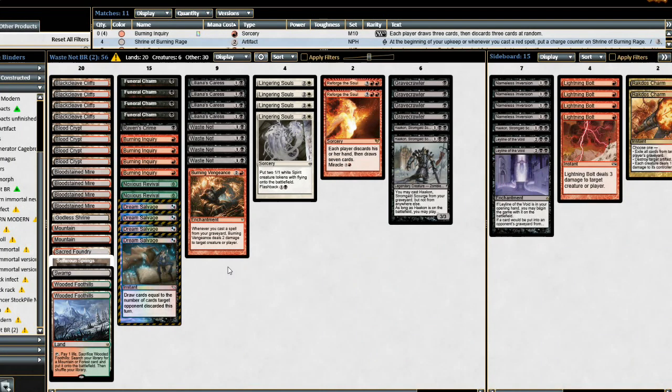Hi, this is Kevin with roguedeckbuilder.com with one more brew with Dark Deal in Modern. This is the one that's been testing the best. I tried the whole storm combo and it just didn't seem to be working out as planned — I get stuck so many games with just a bunch of ramp and nothing to really cast. So this is going to be a version using four Waste Knots and four Liliana's Caress.